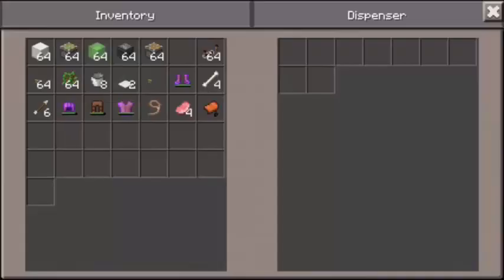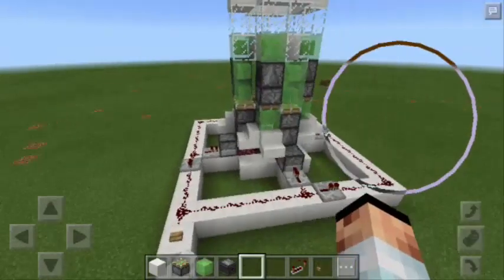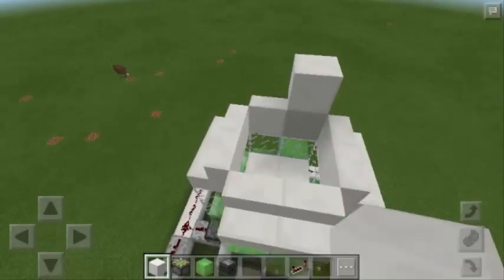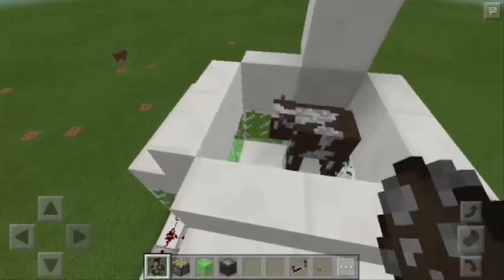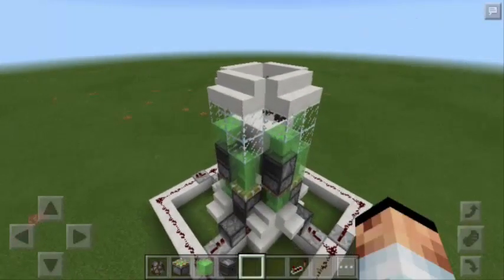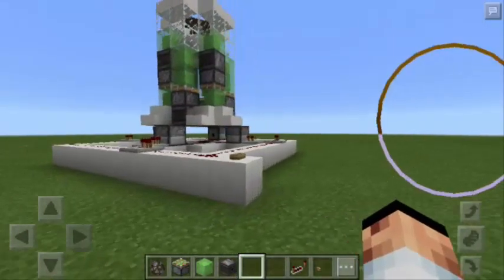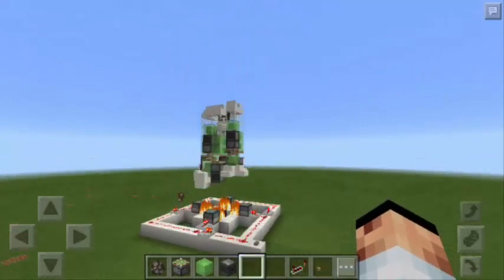I'm going to put Flint and Steel in all of the dispensers. Now, basically we're done. This is now the rocket ship. But before we push the button, make sure that we have an astronaut aboard. So here I'm going to put a cow — let's spawn a cow. You are going to space right now. Let's break the block of cords and now push the button. Let's see if this rocket ship is really working.